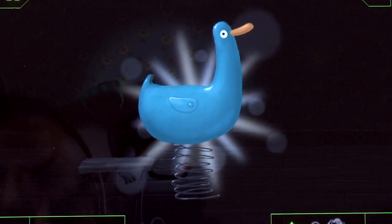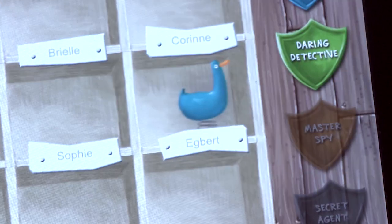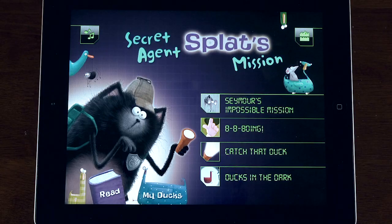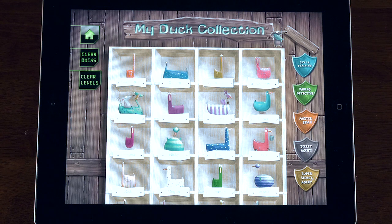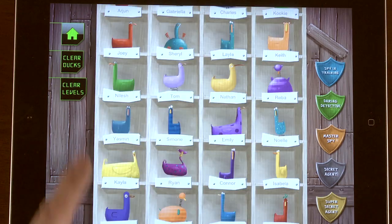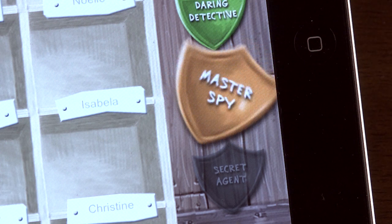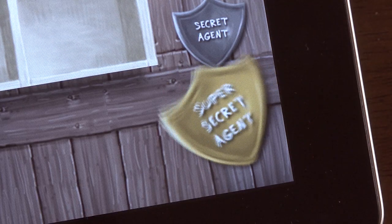Congratulations! You found a missing duck! Every duck you find is added to your collection — rescue them all and earn a special Secret Agent badge. Find all the ducks and unlock different spy badges and levels. Collect all five badges to become a Super Secret Agent.